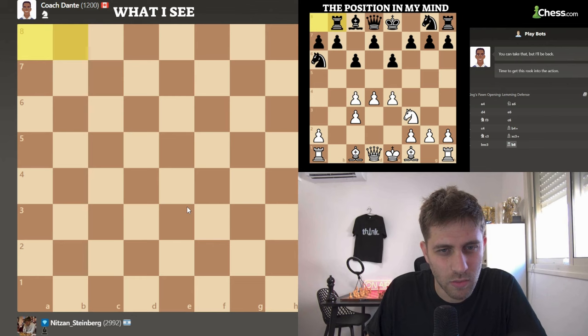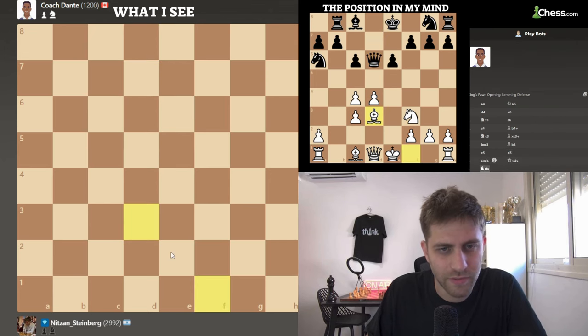Knight f6 — he didn't play that until now. Let's play bishop d3, or e5. E5 also looks strong. Let's play e5. D5. I will take it. He takes d6 — en passant. Queen takes. Bishop d3 now, developing this bishop. Knight f6. Castle — this is the time to castle.